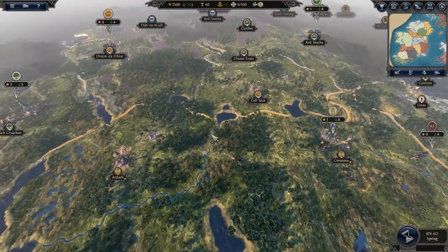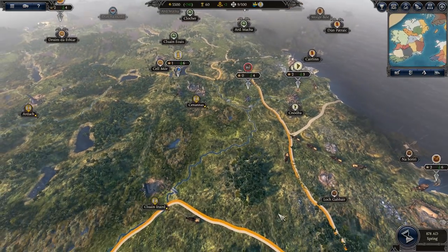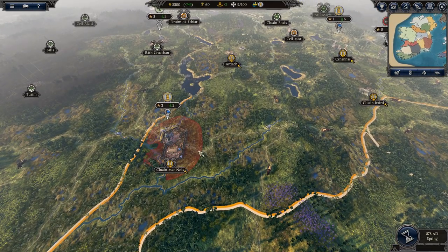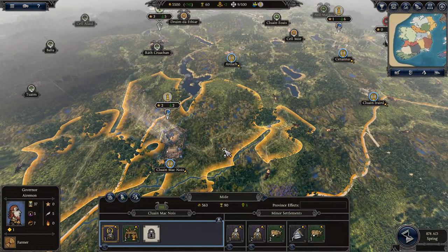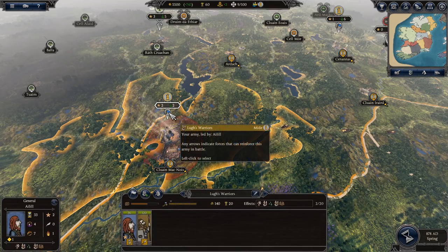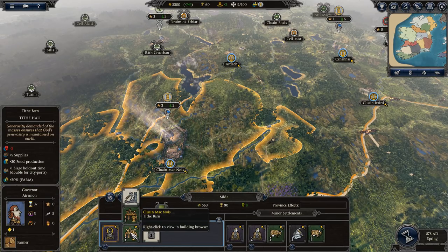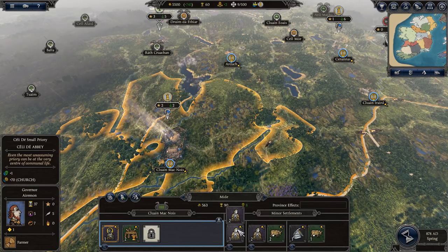Let's take a look around our little kingdom here. In Britannia here, it appears that we have two armies. We have your main capital here — Clan Macnois or whatever — where we have a church and a barn, and then we have a couple of minor settlements. We have another church and a couple of farms and a mine.